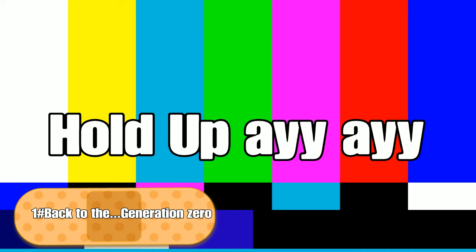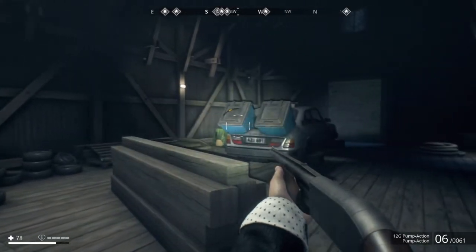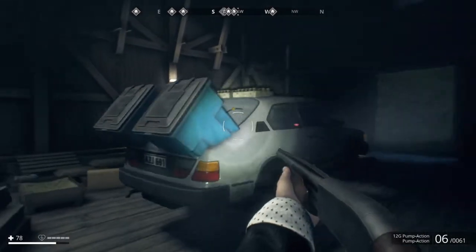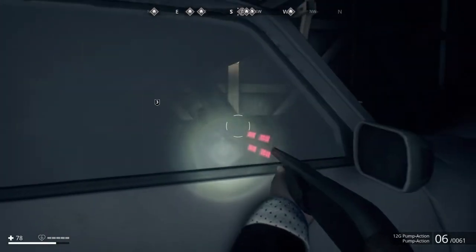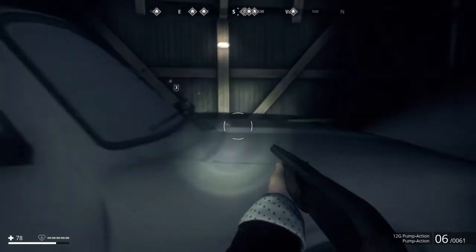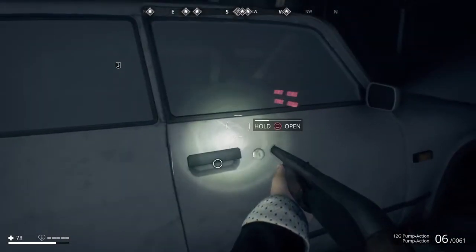This easter egg I'm not gonna show you the location, because I encourage you to find this one. It's a Back to the Future reference — this is awesome. I found this in a barn, and I'm just gonna give you one hint: it's near the Urtin Bunker, and that's the only hint you're gonna get. It's the coolest easter egg in the whole game.